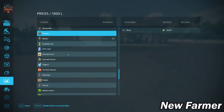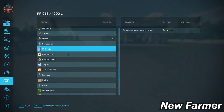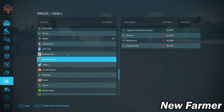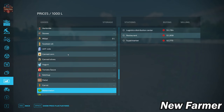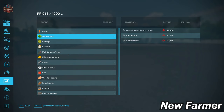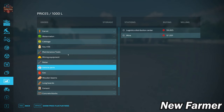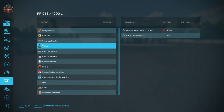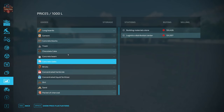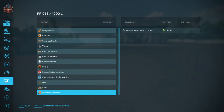This map has an abundance of custom productions. We have millet as a custom crop, and then we have soybean oil, UHT milk, canned corn, canned olives, yogurt, tomato sauce, ketchup, pallets, carrots, watermelon, cabbage, soy milk, maintenance tools, mining equipment, rebar, vehicle parts, gas, wind beams, long boards, cement, concrete blocks, trash, chocolate milk, concrete beams, concrete slabs, bricks, concentrated herbicide, liquid fertilizer, dirt, sand, and packets of charcoal.